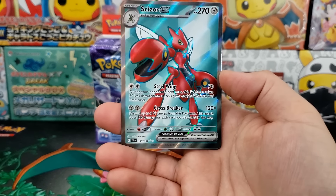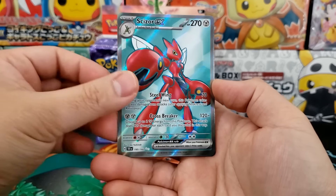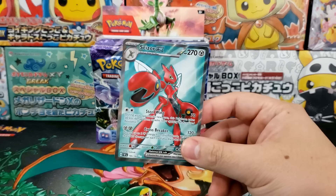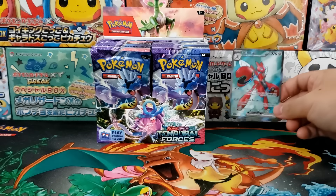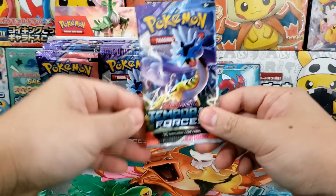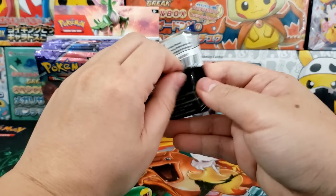We got ourselves a full art Scizor EX — not a future or past Pokémon, but that's a pretty cool one and I dig the color on it. That's a really nice looking card. Let's keep on going and see if we can pull something really good.